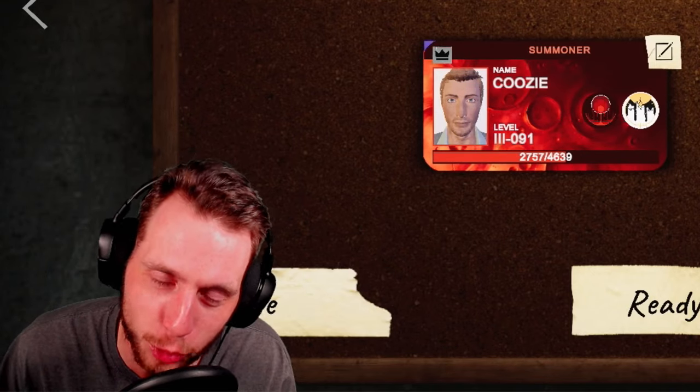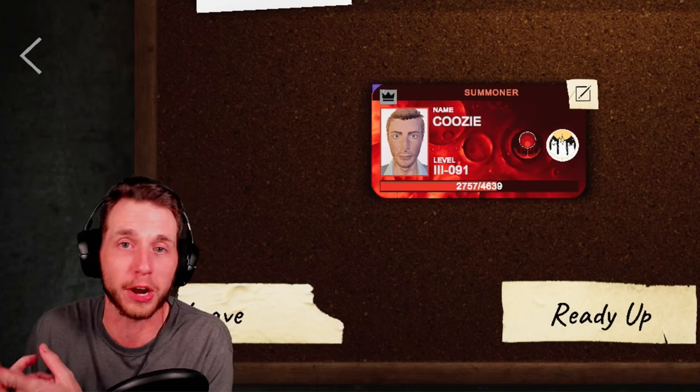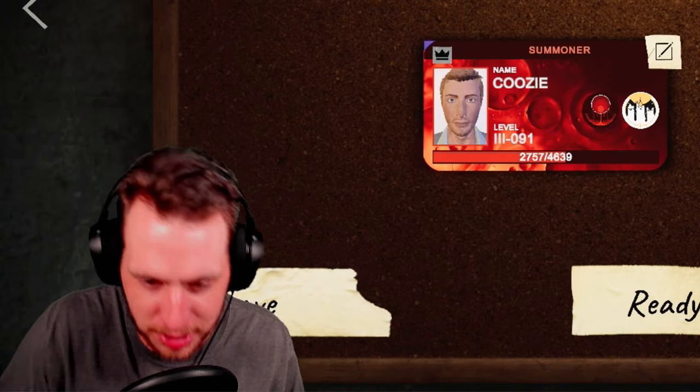YouTube, what's up? It's your boy QZ. Welcome back to our complete map guide series. Today we're covering Ridgeview Court — everything you need to know about the breaker spawns, hiding spawns, curse possession spawns, and a couple tips and tricks you need to know about it. So enough pitter patter, chitter chatter, let's dive right in.